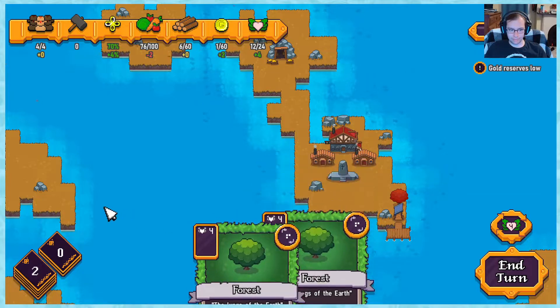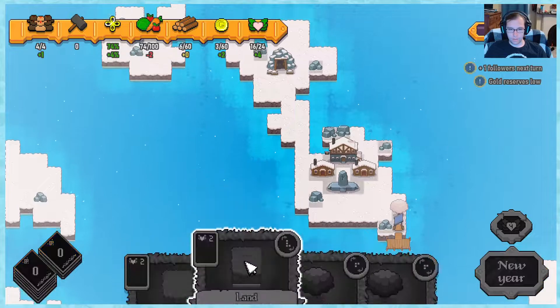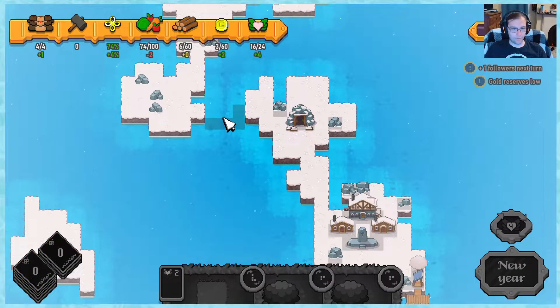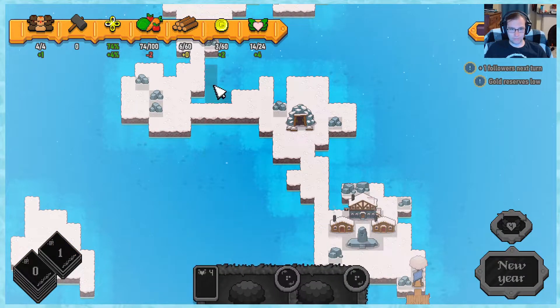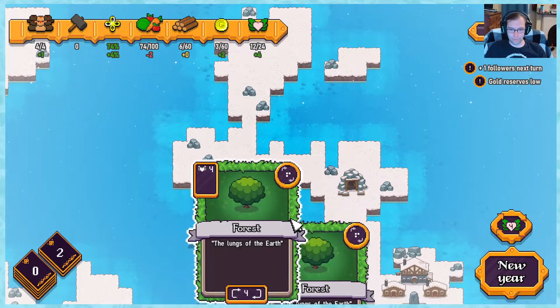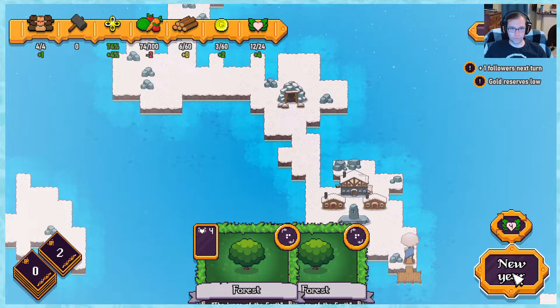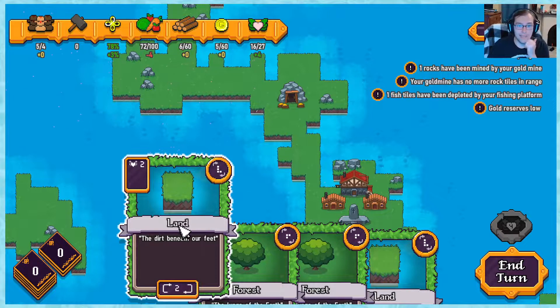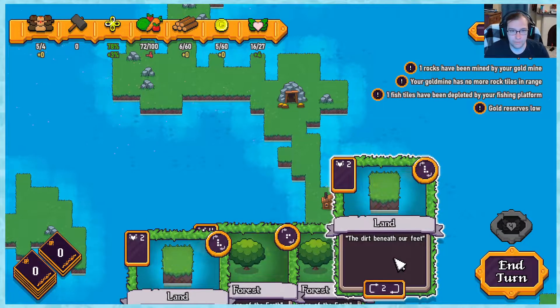I can add forest but I don't really need to yet. Winter - more land is good. Let's get over there. Welcome in Jen, hope you're doing well. Let's try this. I could start doing forests but I don't want to yet because I don't know exactly what I need. Gold reserves are low but I'm still gaining a little gold. Now I'm not getting any gold which is a problem - I need more rocks. I'm getting plus four faith per turn still so there's no reason why I shouldn't be making more land.